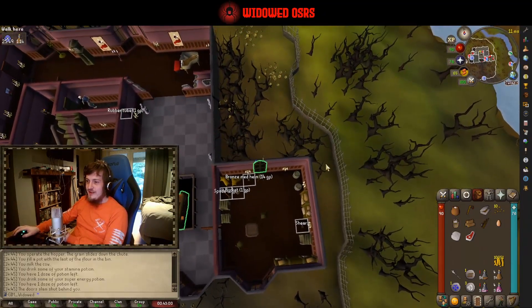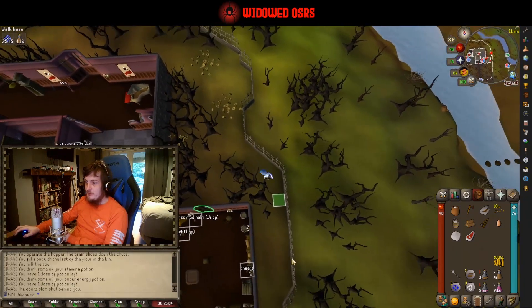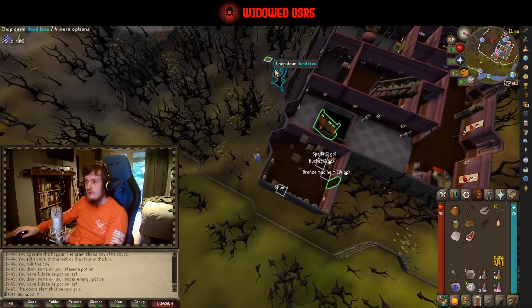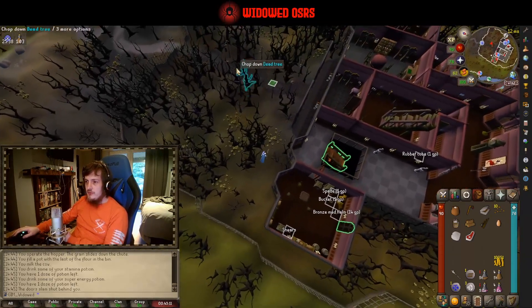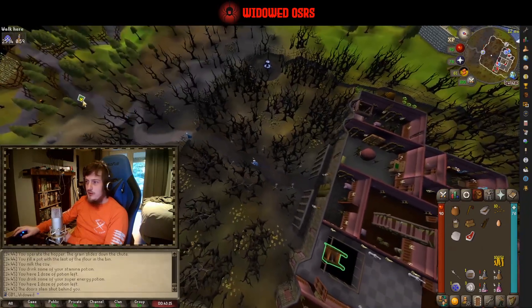Get the chair to follow you and then head out of there. You can grab the spade, bucket, and helm if you want just to have them on the account. Then we are going to go to Draynor.